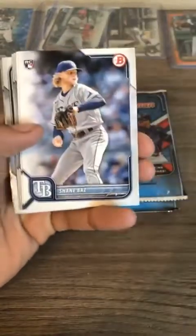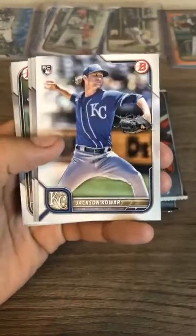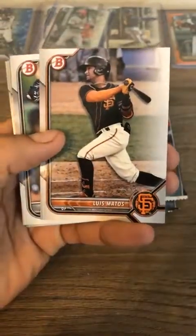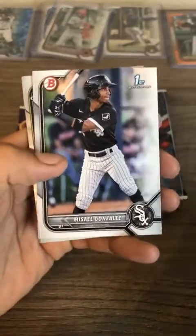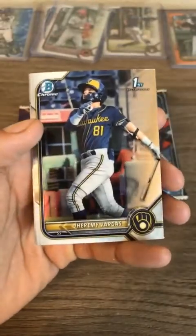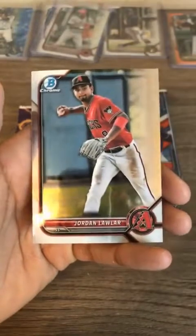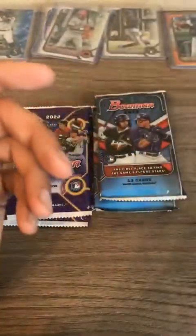Next regular pack: Carlos Correa, Whit Merrifield, Matt Vierling, Shane Baz, Jackson Chourio, Heliot Ramos, Luis Matos, Gonzalez first Bowman for the White Sox, Vargas for the Brewers, and Jordan Lawler for the Diamondbacks.